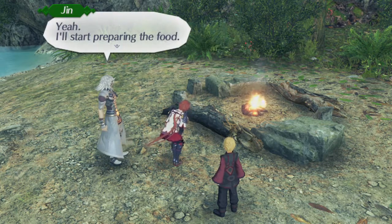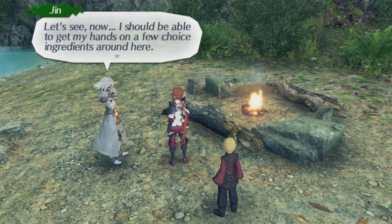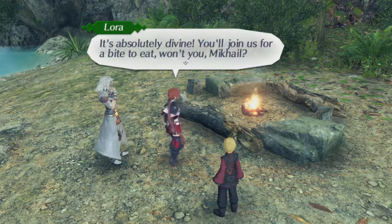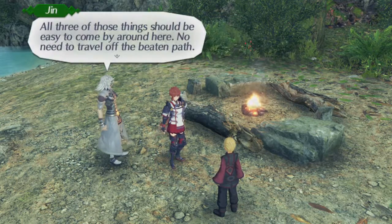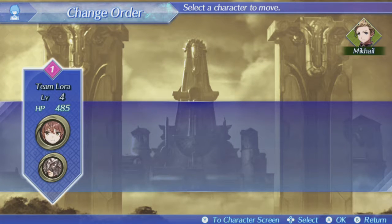This looks like a good spot to set up camp. Now we get collection points. Unfortunately these things are still part of this game. I do prefer the original Xenoblade Chronicles and Xenoblade Chronicles X version of collecting items. Here you can also see the team formation — a little bit different, but still pretty much like in the original game. We will pretty much drag along Mikael through the whole game, and no, he will never be a playable character.